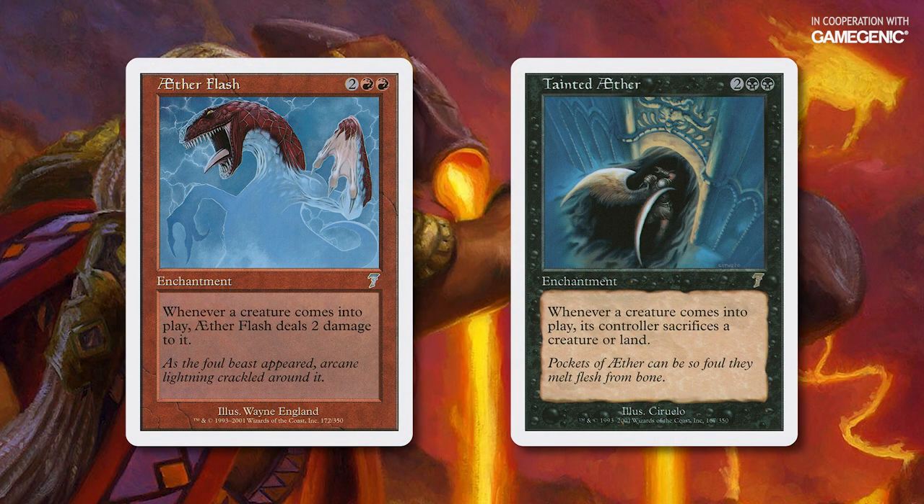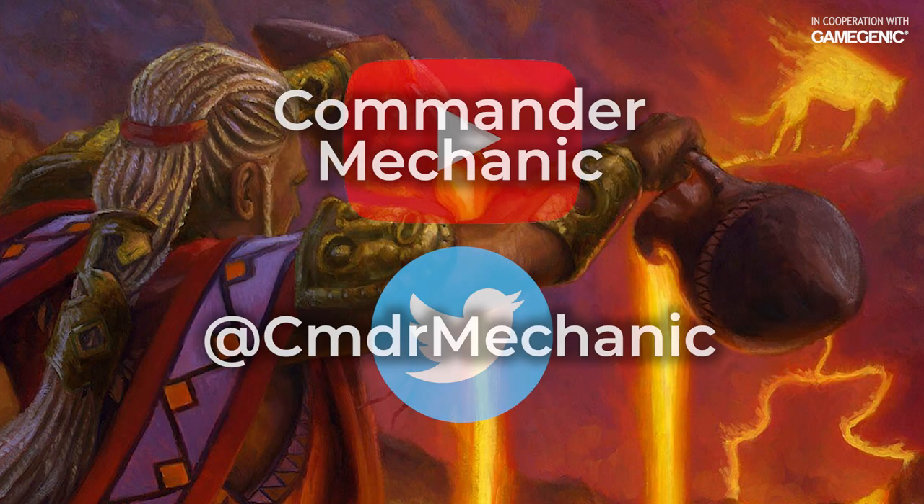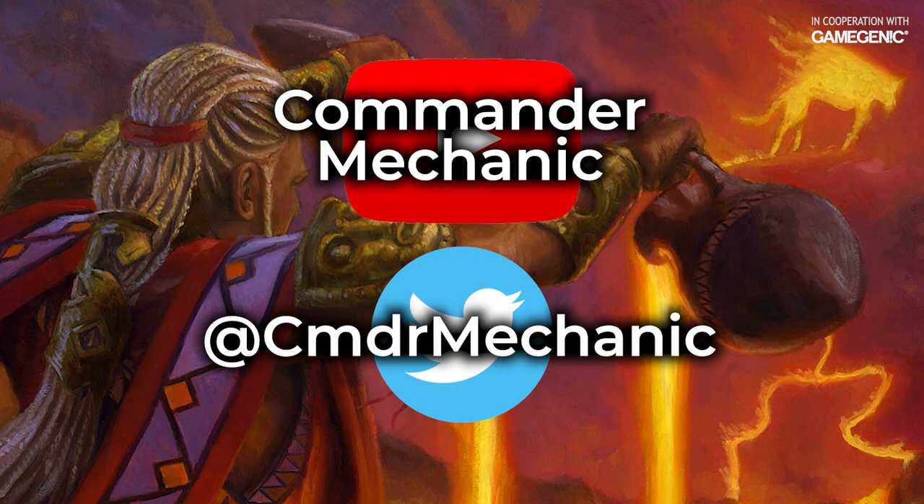Aetherflash and Tainted Aether will trigger whenever one of the copied Dual Caster Mages enters the battlefield. This won't technically stop the loop, but it will prevent the combo player from amassing an army. That's just about it for this episode of Better Know a Combo. If you've got a combo you want to see explained, make sure to let us know in the comments below. I've been your Commander Mechanic, and if you want to check out any of my content, it's linked in the video description. We'll catch you next time.